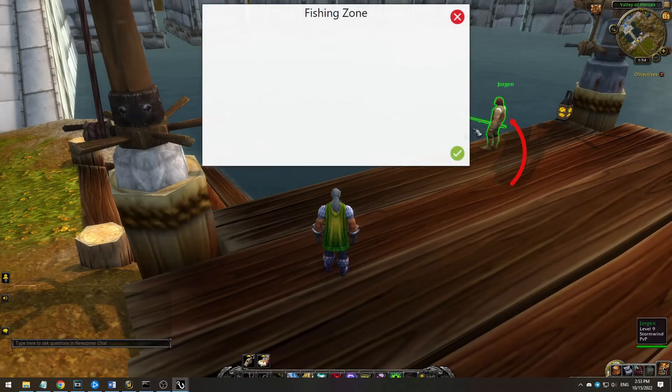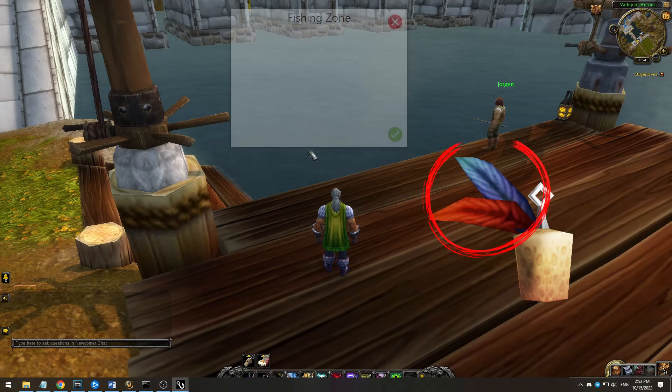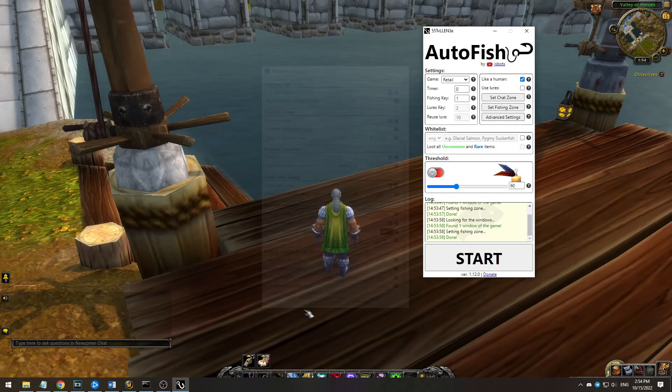Next, we focus the window of the bot and click on this button. The fishing zone is movable and resizable now. Move it and resize it so that no red or blue colors except feathers on the bobber are in this zone. By doing so, you can also fish in very small areas like fountains in Dalaran and so on. You can reset it to default value by clicking on this button.